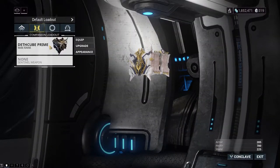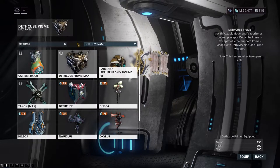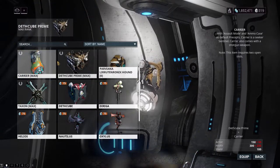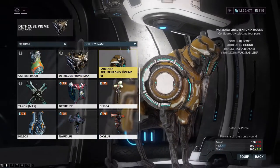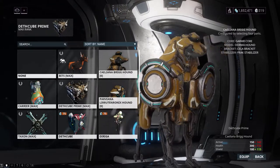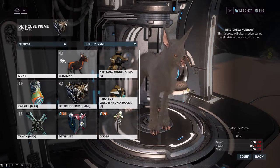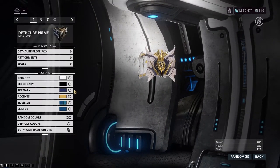Next we have companions. I won't go over every single companion because this video is already long enough, but this is where you can have your pets accompany you into battle — whether they be of the robotic or furry variety — and also where some of your quality-of-life functions come into play. Some companions are built to help you in combat, and others make your life easier. There are some who carry ammo for you and make it so you don't have to always step directly on an item to pick it up, ones that highlight items through walls or on your map, and some who can straight-up find rare materials for you where there were none to be found. Just like everything else in the game, your companions are fully customizable from colors and fur patterns to face plates and little wing attachments.